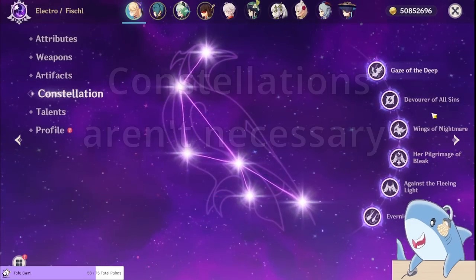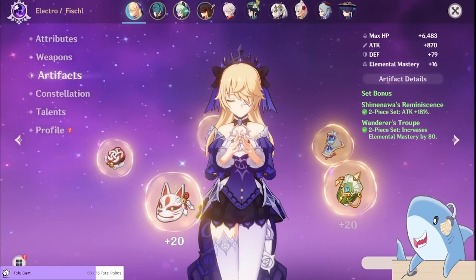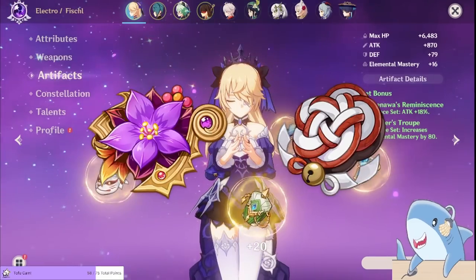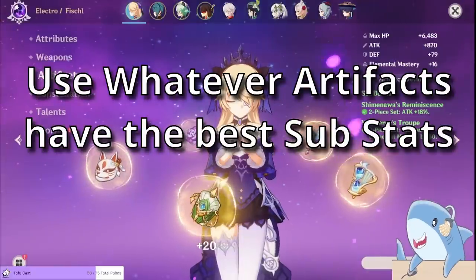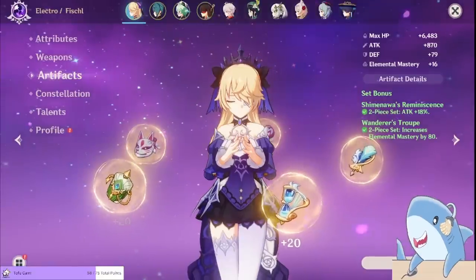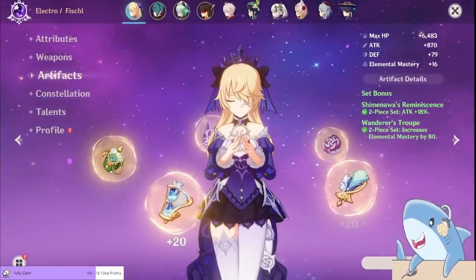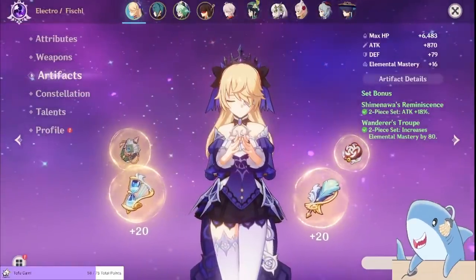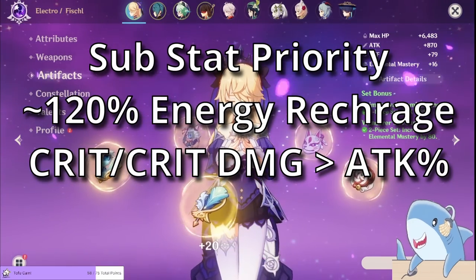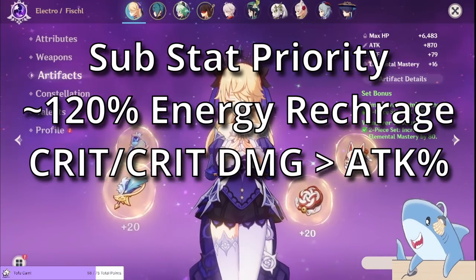Constellations aren't necessary on Fischl, but her C3 and C6 are the best if you're going to go for them. For artifact sets, Fischl has a lot of variety — any two-piece combination of attack percent sets, EM, or Thundering Fury all work. Just use whatever has the best substats overall. But if you want to farm a four-piece set, four-piece Thundersoother, four-piece Gilded Dreams, or four-piece Tenacity of the Millelith are all good options. It's typically better for most people to run two-piece, two-piece, just to get better overall stats. For substats, you want about 120 Energy Recharge, then go for as much attack, crit rate, and crit damage as you can. A little bit of EM is nice too.